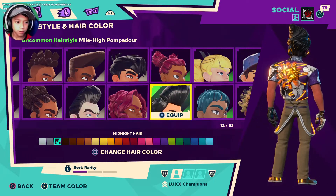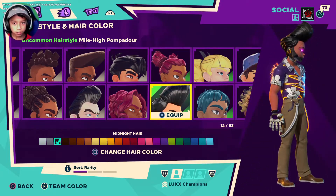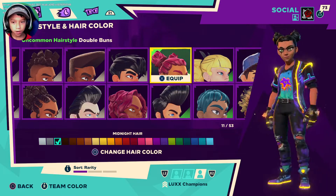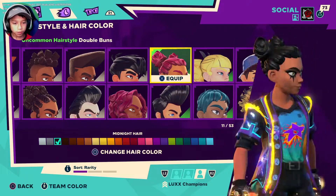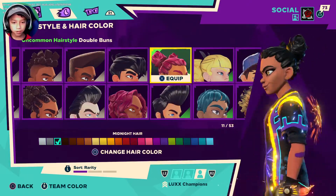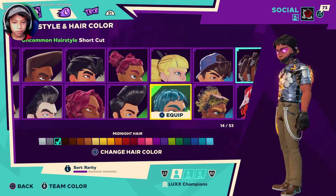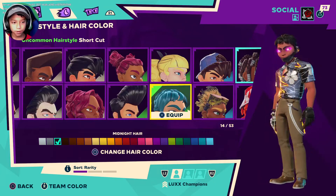We have this hairstyle right here, and then we have the double buns. Honestly, this was one of my first hairstyles. Then we have the shortcut — you can get this one inside the Brawl Shop if you're lucky and it comes out.